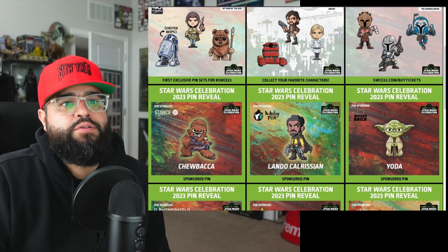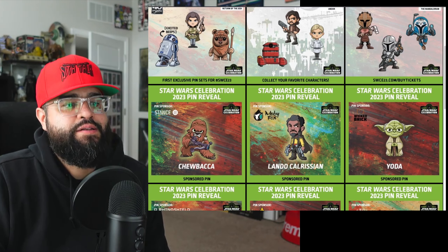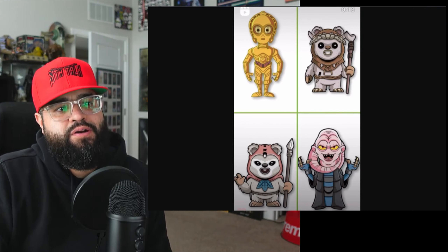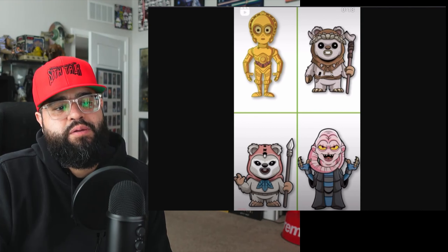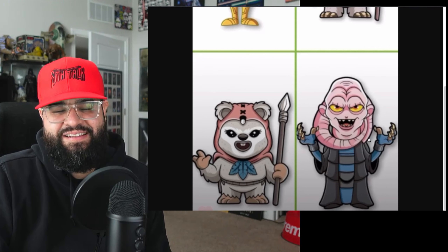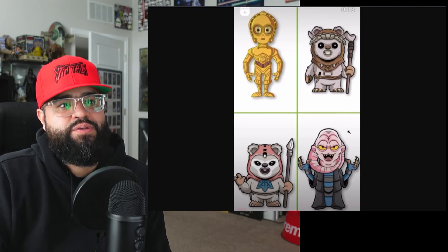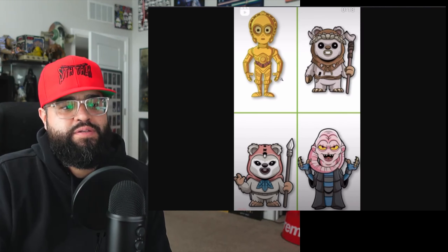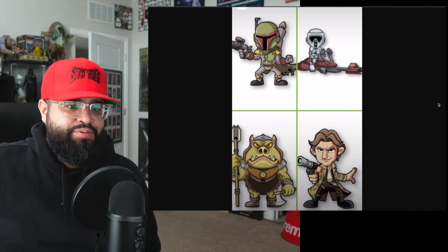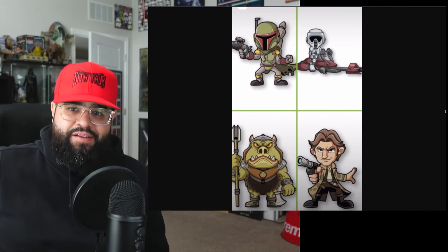The first screenshot we're going to look at has four pins: C-3PO, two Ewoks, and Bib Fortuna. These are all cool — I love how Bib looks, he looks so menacing. These were four new ones we hadn't seen yet.